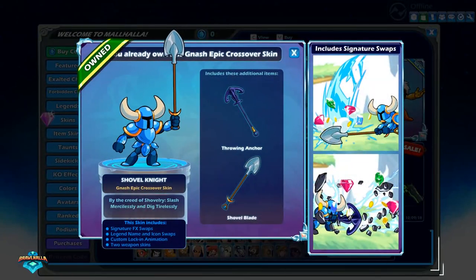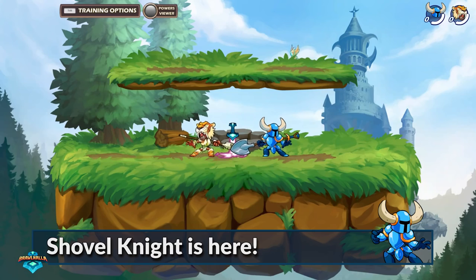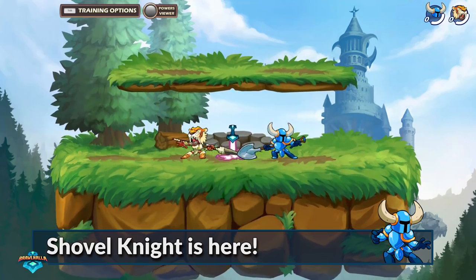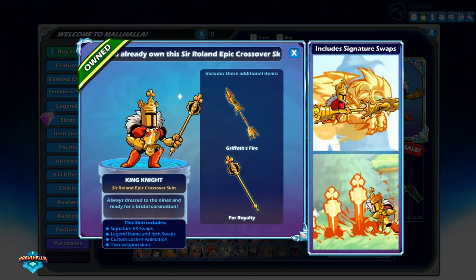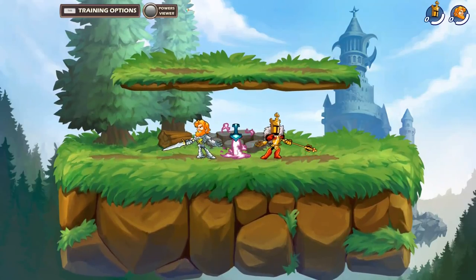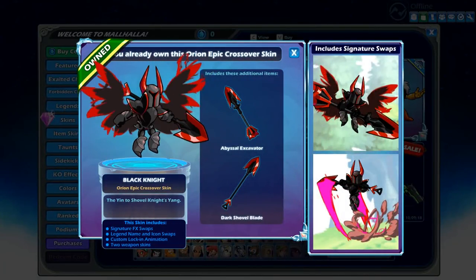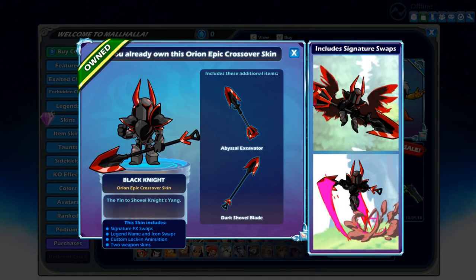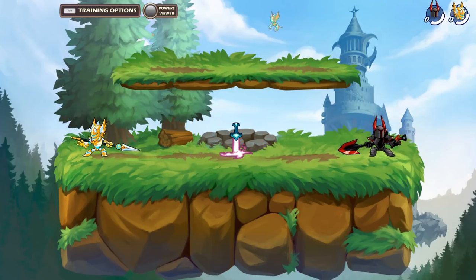By the Creed of Shovelry, slash mercilessly and dig tirelessly. Shovel Knight is an epic crossover skin for Nash. Always dressed to the nines and ready for a brutal coronation, we have King Knight as an epic crossover skin for Sir Roland — the yin to Shovel Knight's yang. Black Knight also joins the fray as an epic crossover skin for Orion.